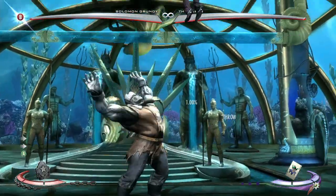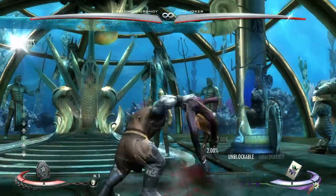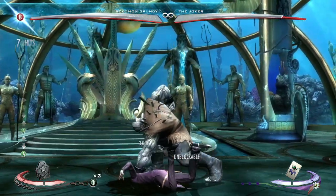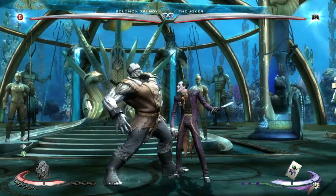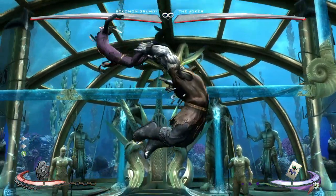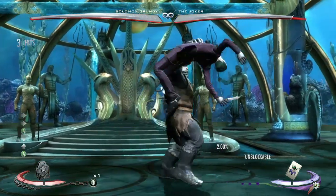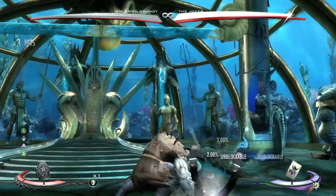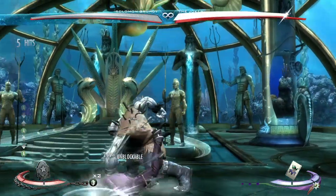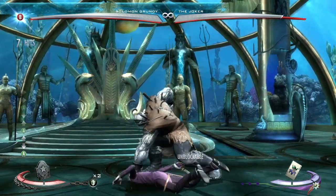Now for the chip damage one, we're going to show it in real time. Swamp water. Same thing — the first hit is always the same. Right before he hits the ground, you input it. And then for this one, it's the same as the second one between the two hits. One input, you got it. That's basically how you do it. You input the command between the two hits on the second hit, always.